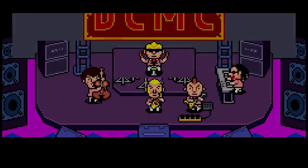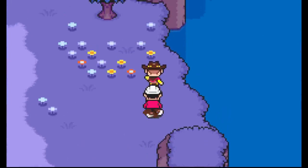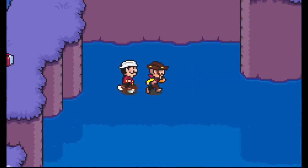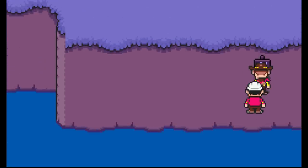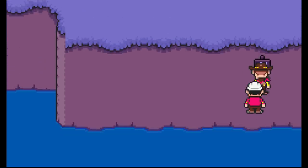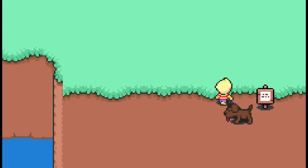Mother 3 has a ton of unused content hidden out of bounds. One is this sign at the very start of the game with multiple messages. The first reads: 'The contents of these boxes belong to everyone. Use them however you wish.' Another message I found says: 'Be sure to talk to frogs once in a while.' Nothing terribly exciting, but it's weird that the signpost is all the way out of bounds, far outside the player's visibility and reach.